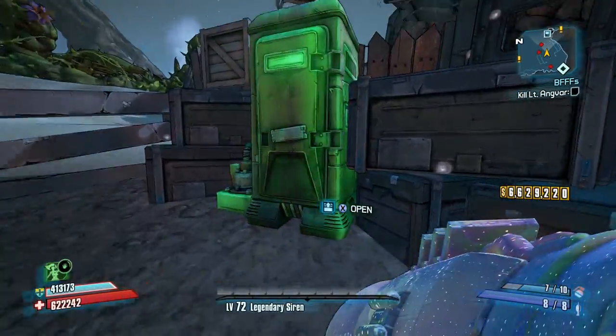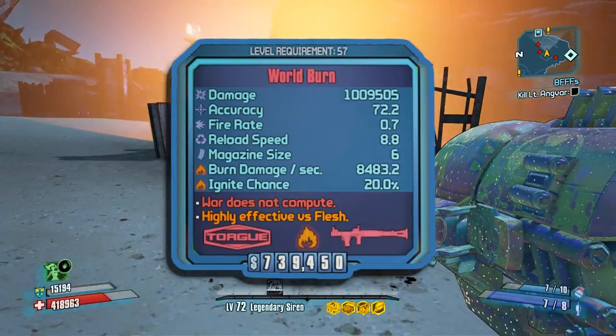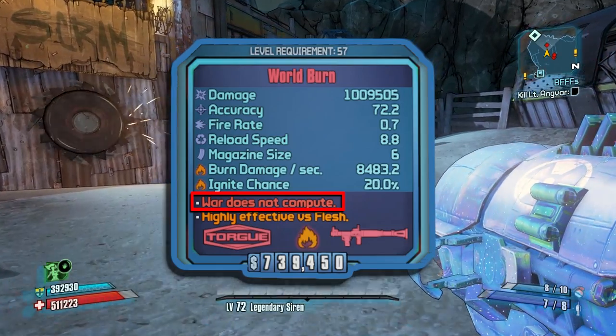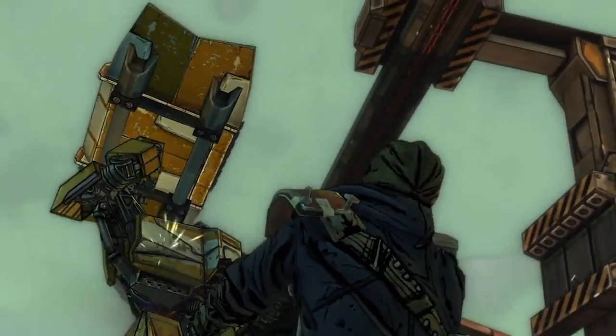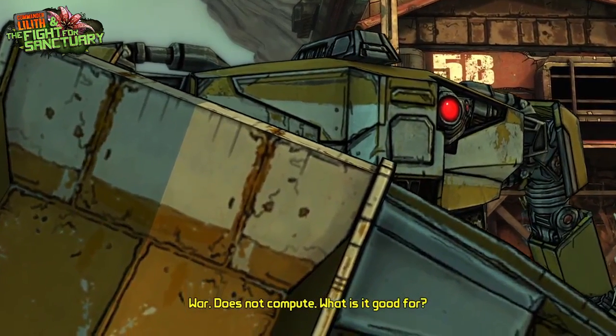So it left me wondering what's so great about this launcher and what's the hidden ability behind the red flavor text. Again, it reads 'war does not compute.' I can't take credit for figuring this part out, so shout out to K6 — he was able to remember that this is a line from Tales from the Borderlands. There's a scene at the very beginning where a loader bot is spawned in and says 'war does not compute, what is it good for?' So I started thinking about that line, its connection to a loader bot, and the loader bots in this DLC.